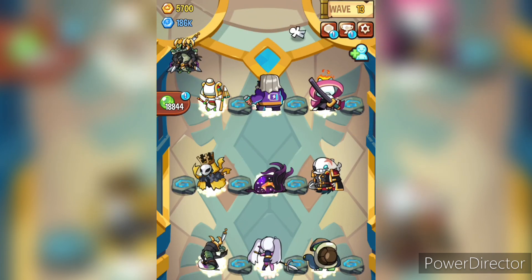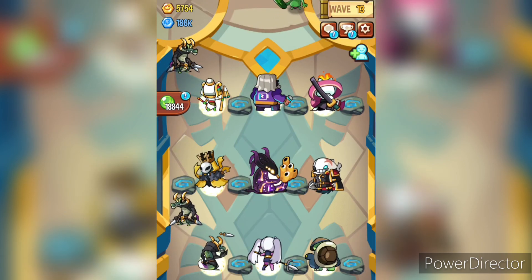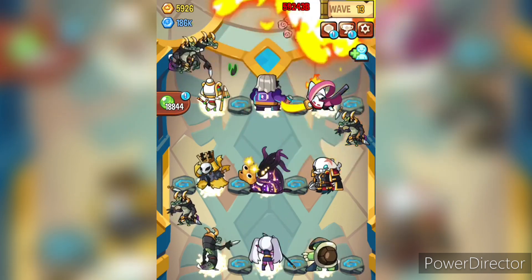Japanese pantheon is the third pantheon to get added and its core holds solid ground. Amaterasu provides high damage per second, Jiraya has global slowdown along with massive damage, Hanzo has the cutest look, and Suzanna helps with breaking rocks.